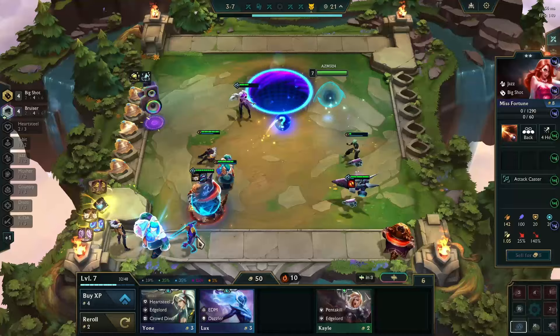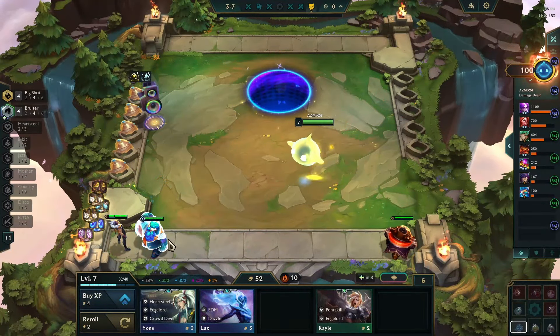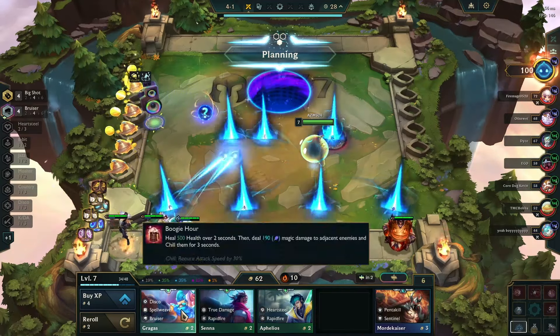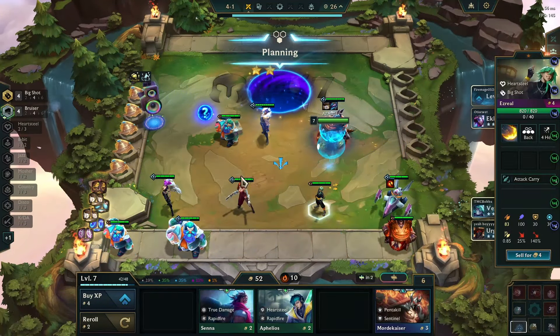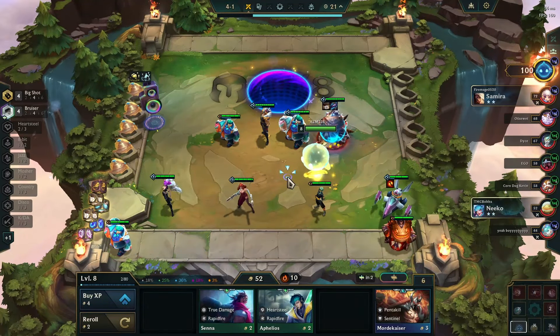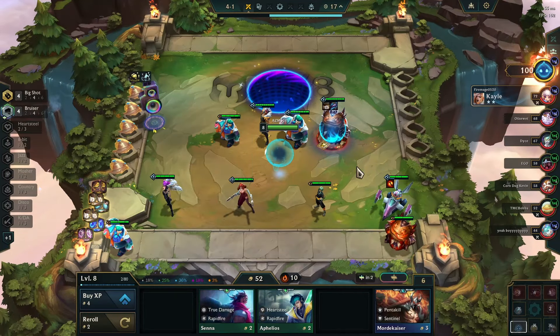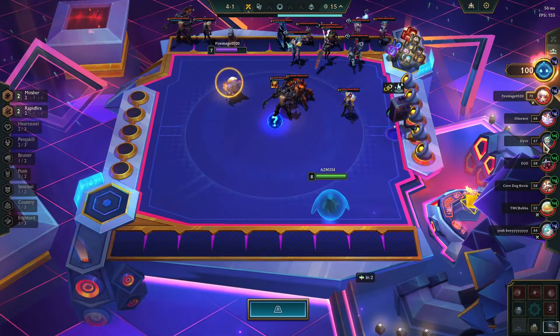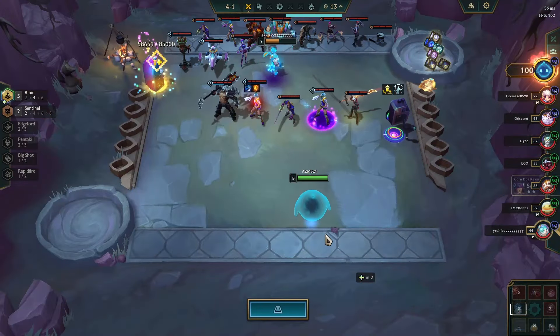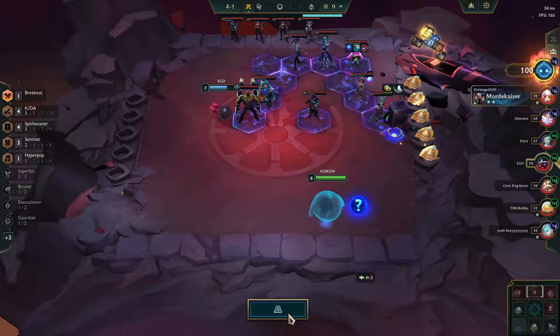Redemption, Crown Guard two-star, two-star Gragas, another belt, two-star - okay. This game seems a little bit too good. We have loot subscription giving us a lot of gold, I think we just go straight to level 9. We're not losing fights, we still have this bruiser frontline. If this lobby was strong I would roll here but it seems like we'll be okay.